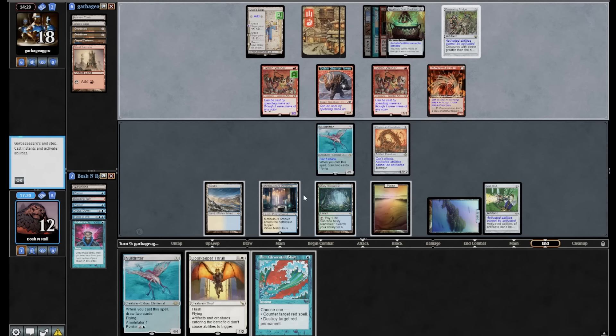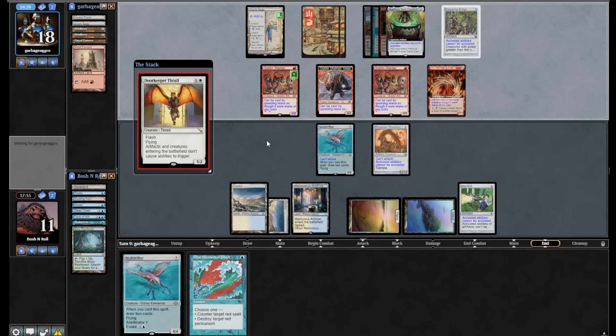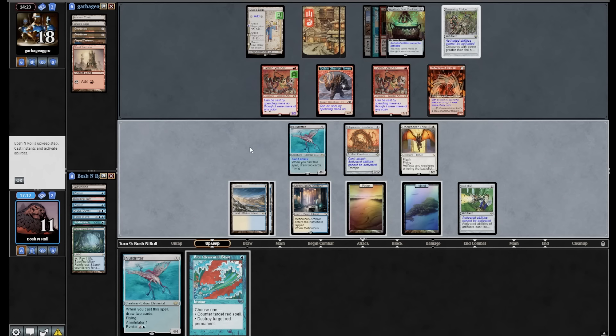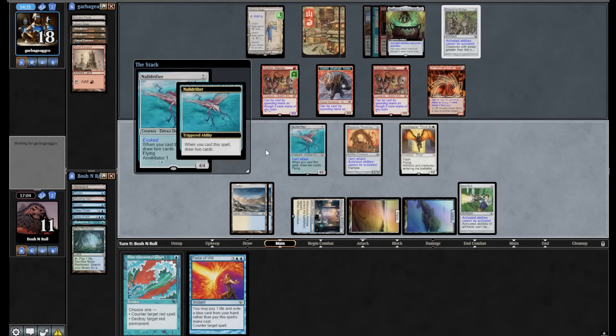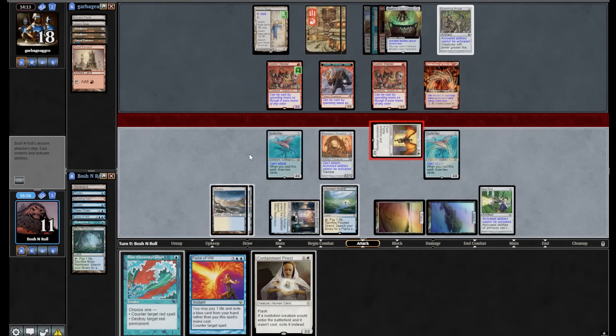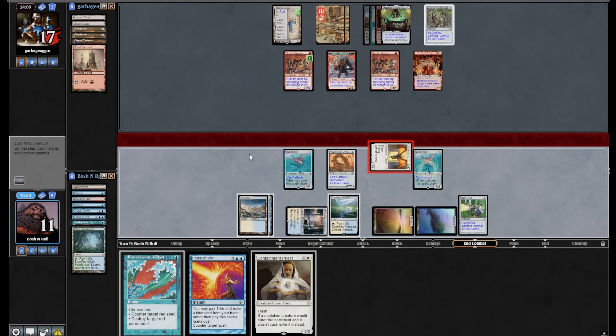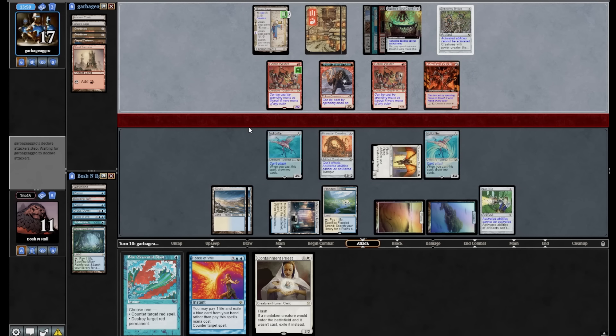I have a Doorkeeper Thrall that can turn on the second Null Drifter in my hand, and now we're just digging for outs to Ensnaring Bridge. That was a huge spew. They can't really do anything either, but that's not comforting when their deck can win without combat and mine can't. If I get enough Plows and Blue Blasts stored up, Null Drifter draws two and then comes into play, unless they kill Doorkeeper Thrall. Containment Priest — that could slow down some Welder shenanigans. They need to get fully hellbent to stop me from hurting them at all. There are two Grindstones in the graveyard, and they have plenty of access with the Welders.